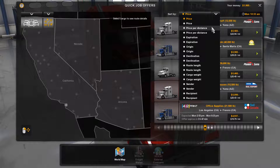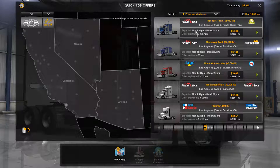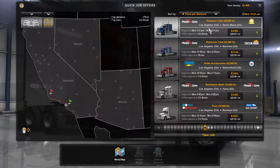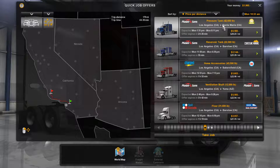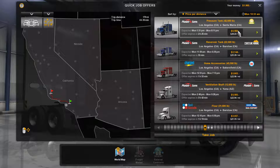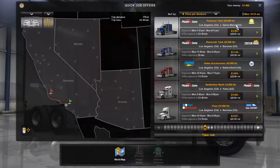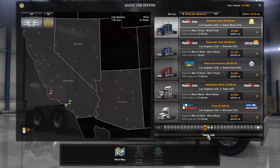Let's start sorting by price per distance — I think that is best for now. There is a Kenworth here that requires us to deliver a pressure tank, 42,000 pounds, to Santa Maria, California. That is exactly what I'm gonna be doing. Yes, let's do that — take the job.